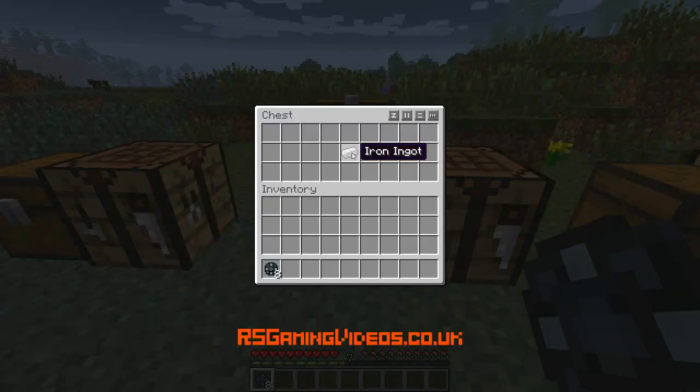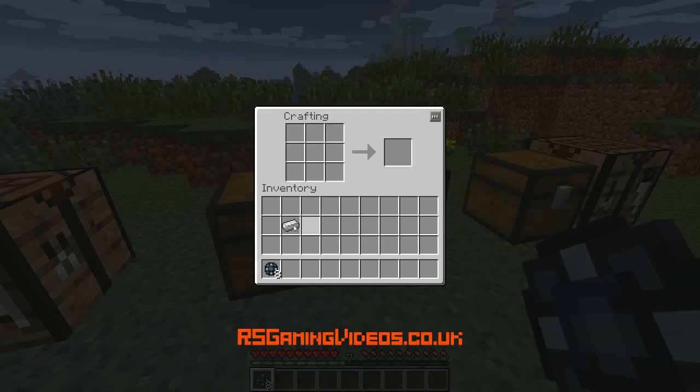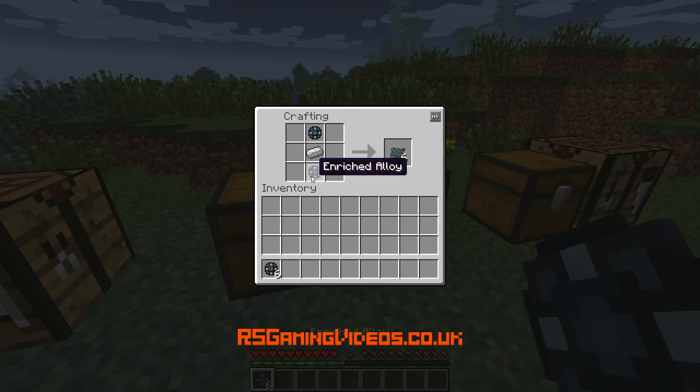So now I move to my next chest. I've got an iron ingot - that's all I need, just one. And I'm going to do this above and below the enriched element, and I've got enriched iron.